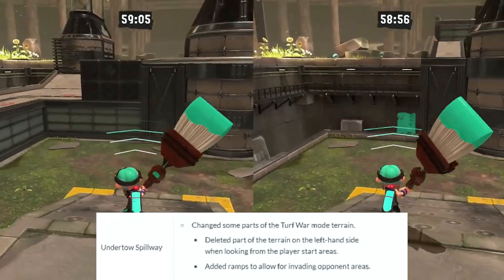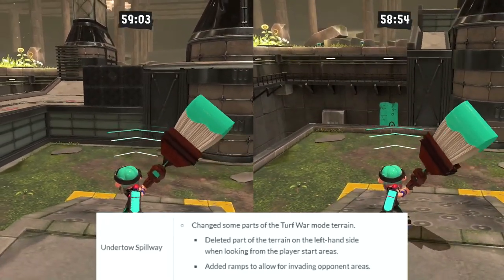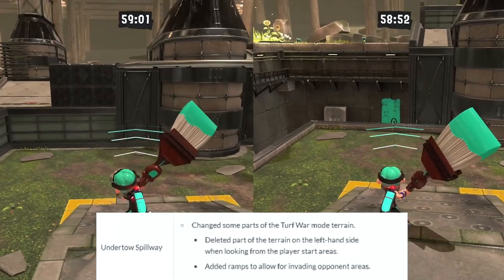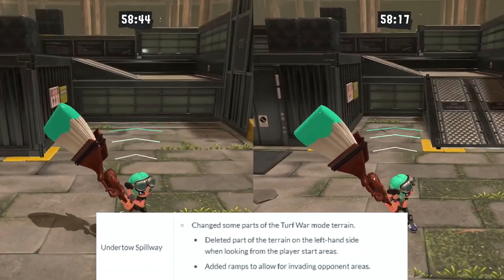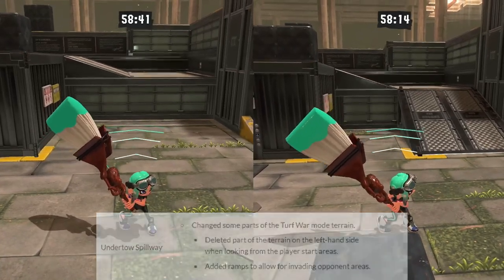Undertow Spillway got two changes. The far right side area where the sponge drop-down was is completely gone now, along with the grate that used to be on the pillar next to it. Additionally, the ramp present in the ranked variations of Spillway has been added into the Turf War variation as well.